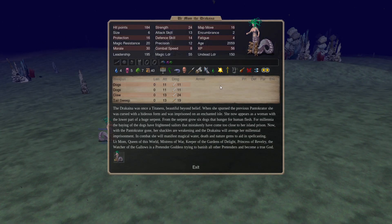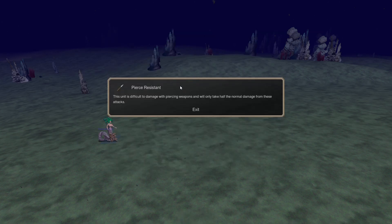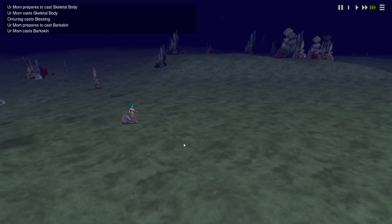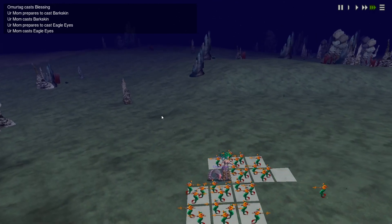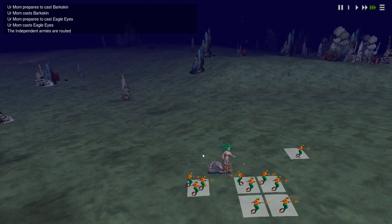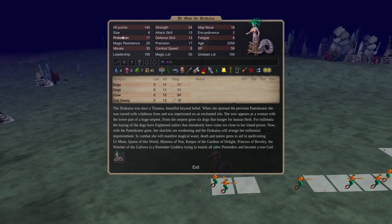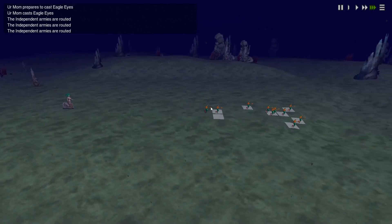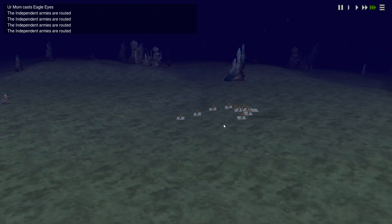She only takes half normal damage from piercing attacks. Since she was already tanky and hard to kill, she is now almost impossible to kill with piercing weapons. She also raises her protection by one more by casting Bark Skin. So she's just becoming unstoppable against piercing weapons — we have nothing to fear anymore, which is quite nice.